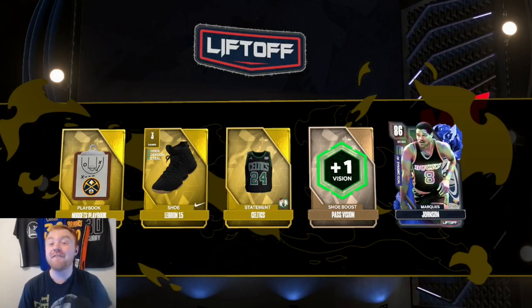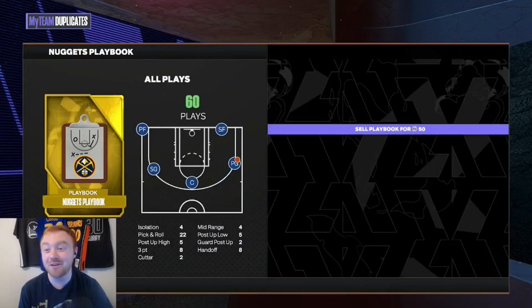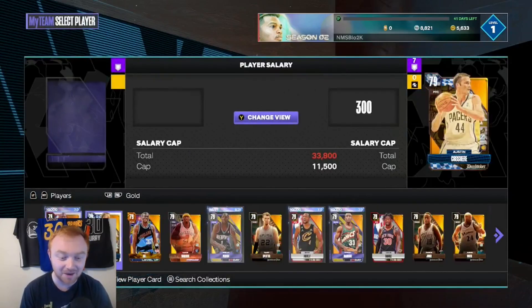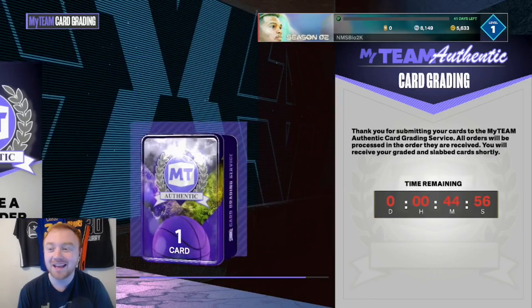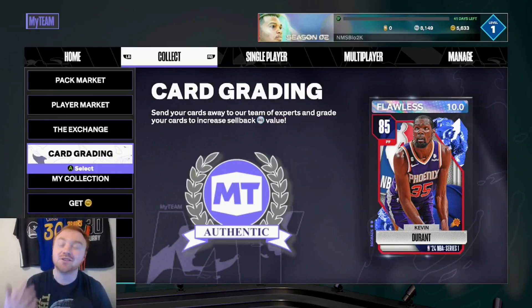We actually pull our first holo card! I've never pulled a holo card before, so we're going to go ahead and try to exchange it for a lift-off pack and see if we can clutch up and get a 10. That would be pretty dope. But making MT in this game — I wish there was still an auction house. I really do. I wish they put it in the game so people could actually make MT without having to grind their life away for cards that really aren't even all that.